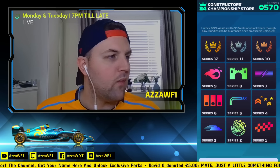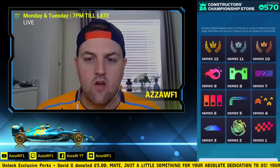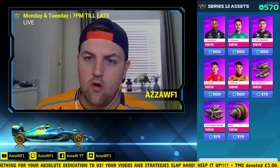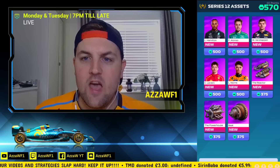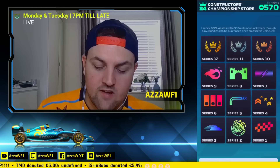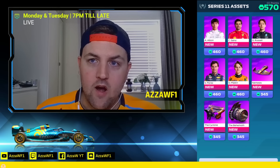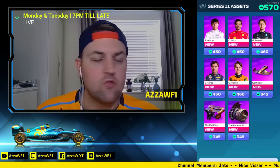In here you can buy drivers and parts all the way from series 12 to series one, but the higher the series the higher the cost. Series 12 has increased this year — all costs seem to have gone up, so we don't get as much bang for our buck. It's 500 for a series 12 epic driver and 375 for a series 12 car part. In series 11, it's 460 for a driver and 345 for a car part.